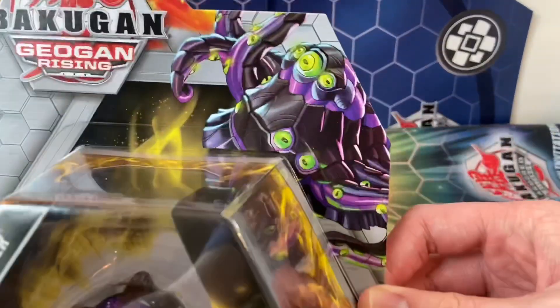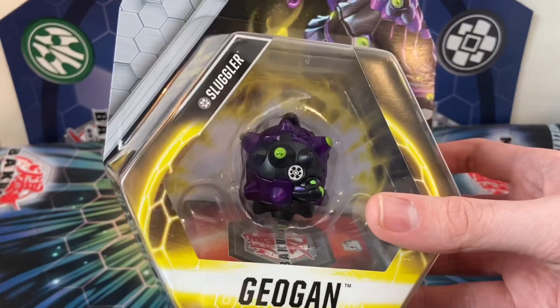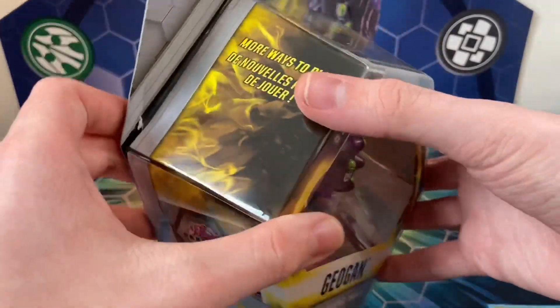You can see on the box we got Sluggler in the corner, Sluggler folded up right there. You guys already know I love the Geogon packaging with this cool yellow fire design on the side. Really cool, and very compact as well.